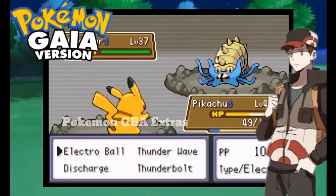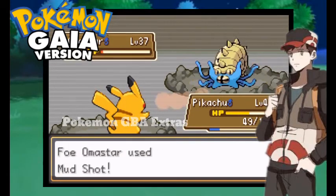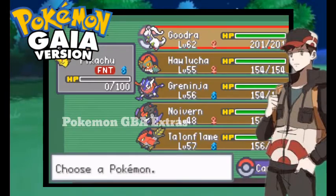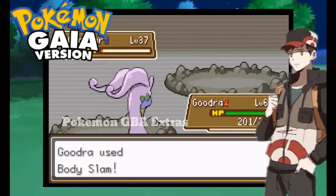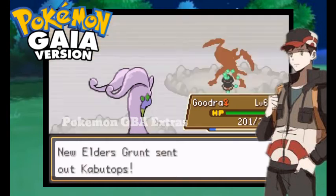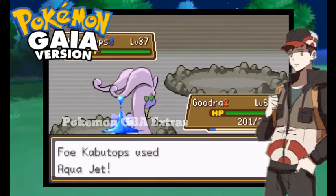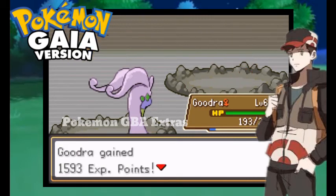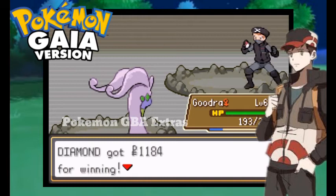Here comes the second battle. I'm going to use Electro Ball — it's truly powerful. It's a Kabuto, so it's a little hard to beat. One hit down — I didn't expect that!